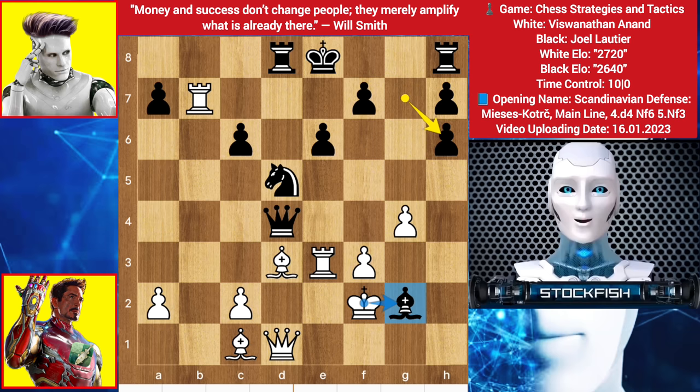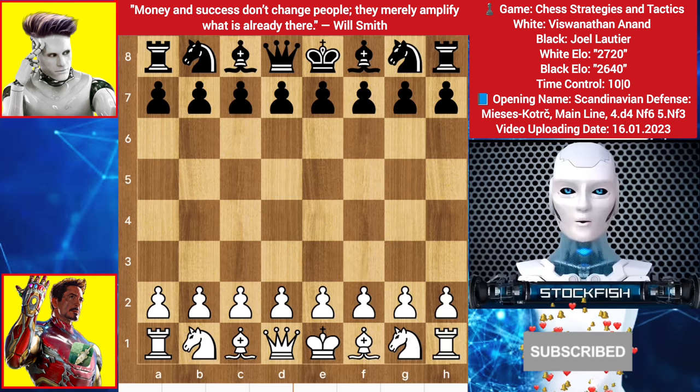The bishop is under attack, and the rook is also targeted by two pieces. If you find bishop to g6, then congratulations, you are correct. I will take you to the position later; first let me show you the brilliant game of Vishy Anand.